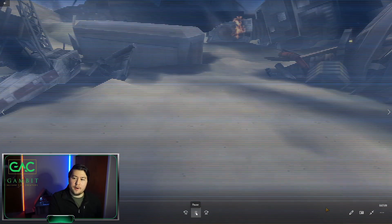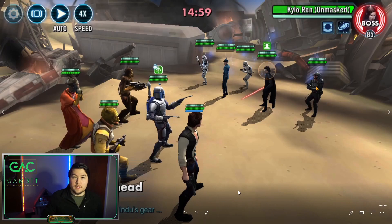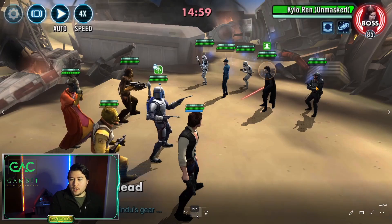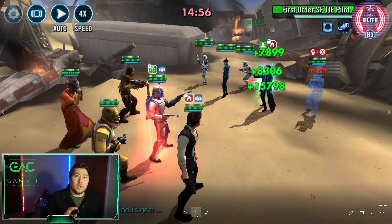One of the things about this Galactic Challenge is that basically any attack you do will dispel buffs, so the taunt can go away pretty quick. I usually have Han shoot the First Order SF TIE Pilot first, for a specific reason — his AOE is a monster, especially at my gear levels. It can wipe out almost my whole team, so I'm trying to stop him from going.